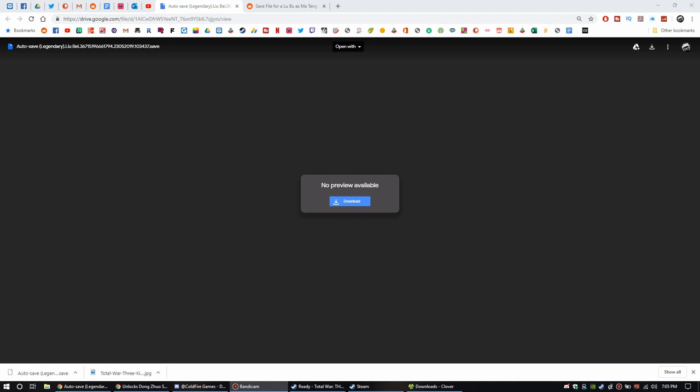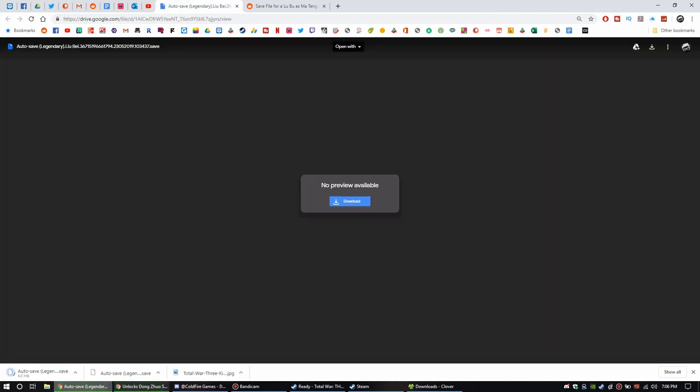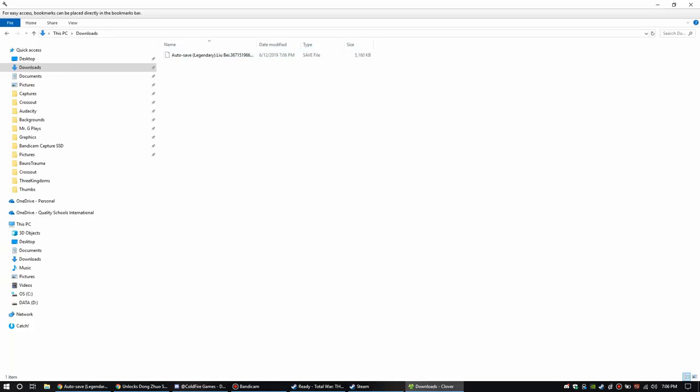We're literally just gonna have to attack him and defeat his army. You're gonna go ahead and click download — there is no extraction required on this, it's easy peasy lemon squeezy. So you're gonna take this auto save right here and ignore what it says there.